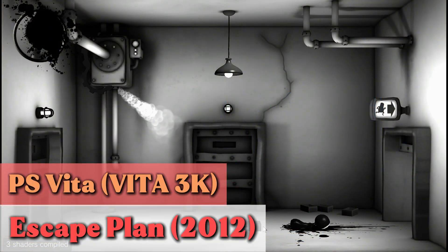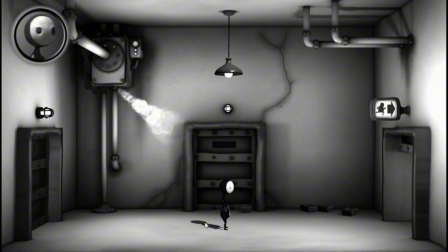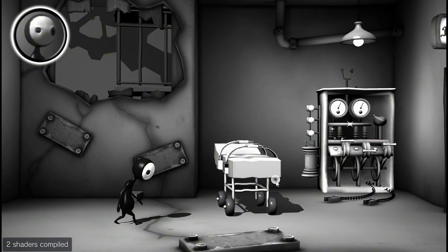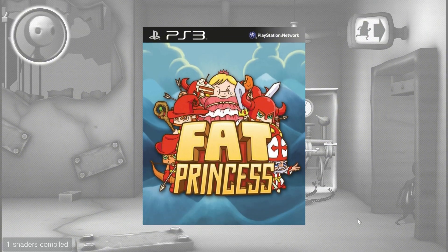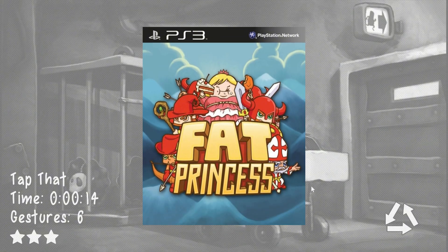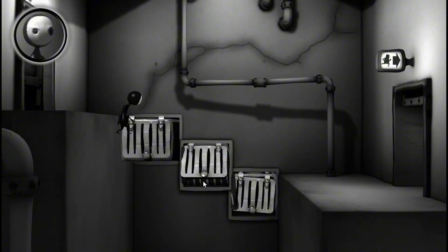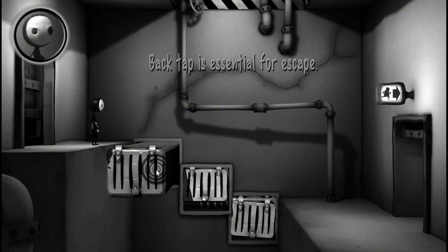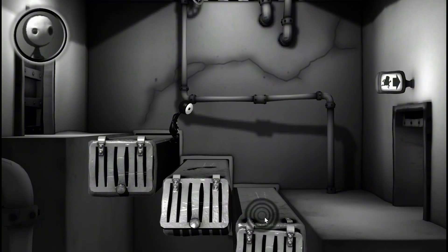Escape Plan is a puzzle game developed by FunBits Interactive and published by Sony Computer Entertainment for the PlayStation Vita. Originally released as a launch title, it is the debut game from FunBits Interactive, produced by Chris Miller, known for his work on Fat Princess. The game has black and white visuals and a very gruesome yet humorous tone. It was later released in 2013 for PlayStation 4. In February 2012, Escape Plan's digital sales surpassed even popular retail releases like Uncharted Golden Abyss on the PlayStation Store.